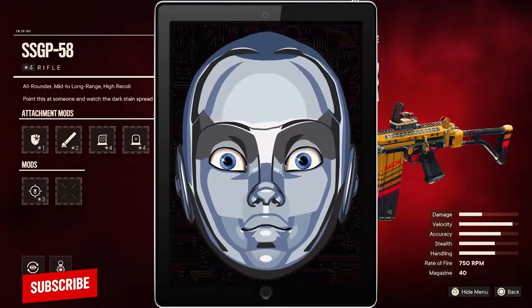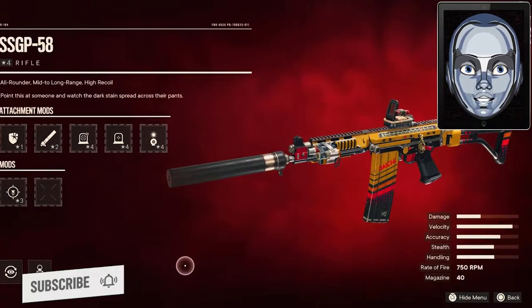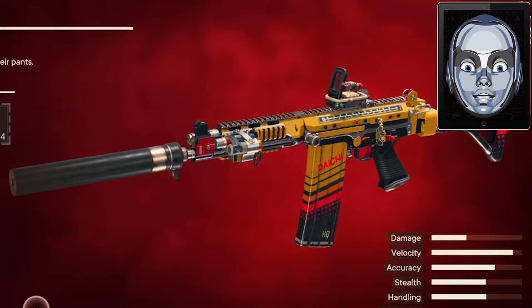Hello guys, welcome to our channel. In this video, I will show you guys how to get the SSG P58 in Far Cry 6. So let's get started.